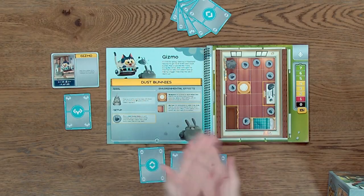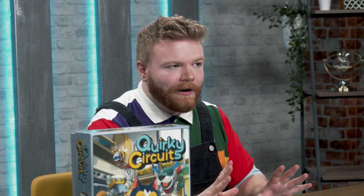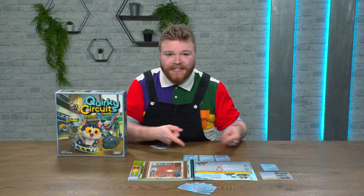They all get laid down in a row. Obviously there's a catch, because there always is. Though players can see whether their co-pilots are laying turn or move cards, they can't see the specific instructions — because, you know, face down.